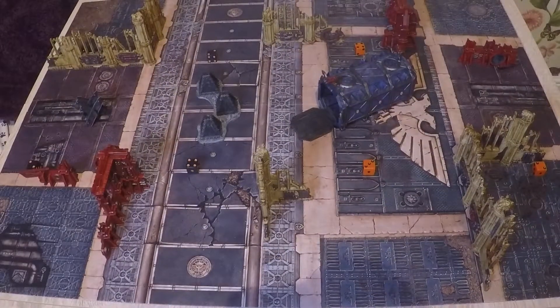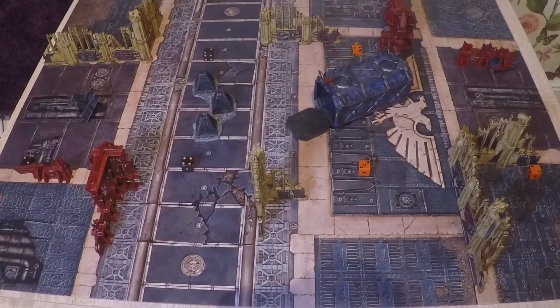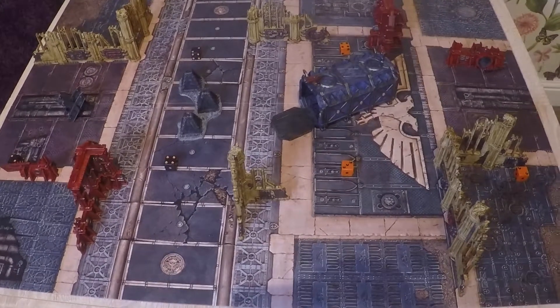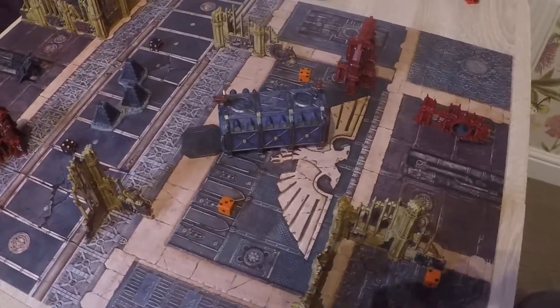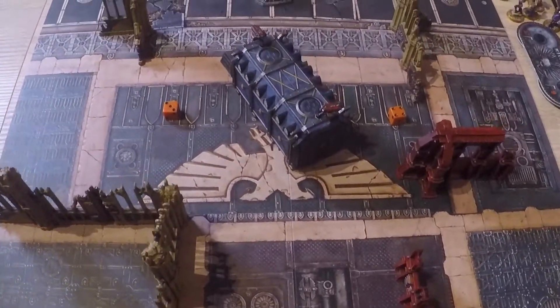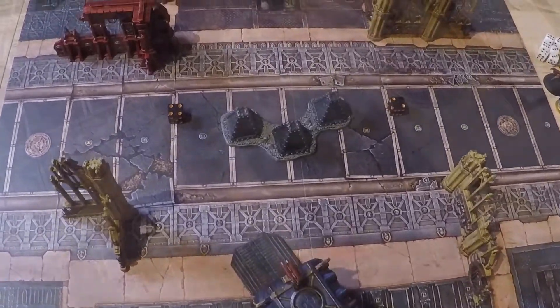We'll be playing the Crush Their Champions game type from the Elites book. Both sides have Commanders worth three victory points if killed. You also gain one victory point for killing a Specialist. If either side breaks at any point during the game, that is an automatic loss unless both teams break at the exact same time.